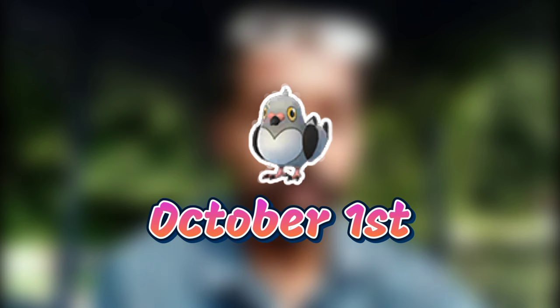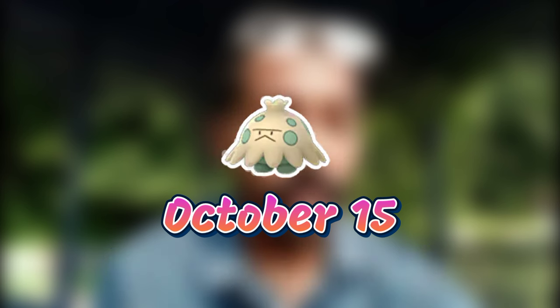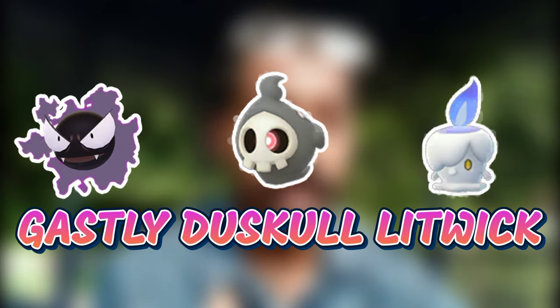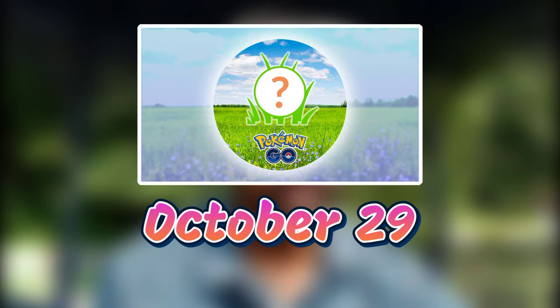The spotlight hour features a certain Pokemon from 6 PM to 7 PM local time. October 1st will feature Pidove with double transfer candy; October 8th will feature Gligar with double evolution XP; October 15th will feature Shroomish with double catch stardust — put your star piece on. On October 22nd, three Pokemon will be featured: Gastly, Duskull, and Litwick, and trainers get double catch XP — be sure to put your lucky egg on.